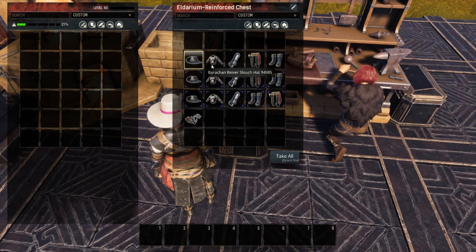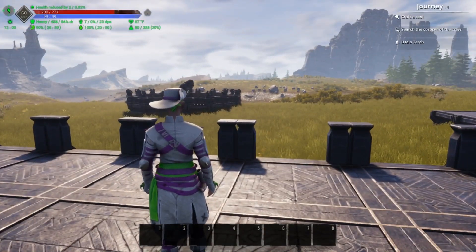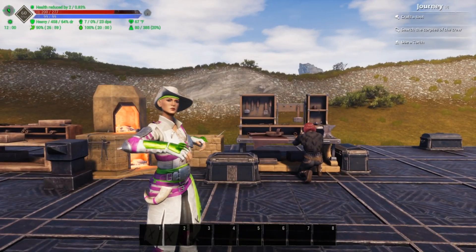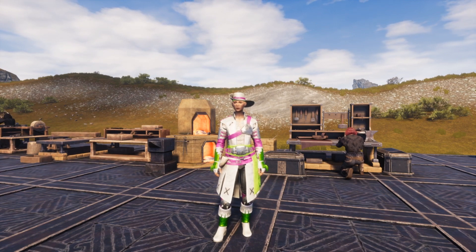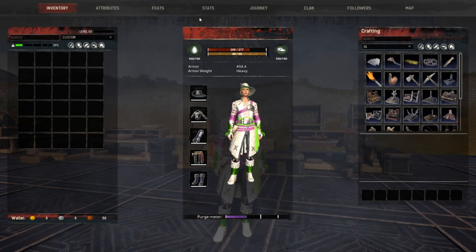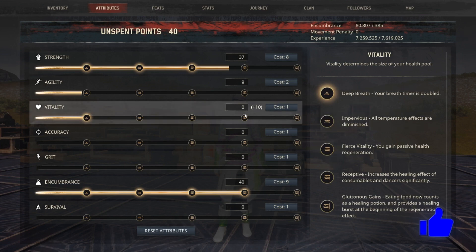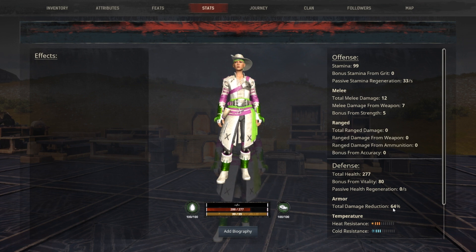Moving over to the next armor on the list, this is the version crafted with the thrall. I dyed this armor so I could easily identify it and give you an idea of how the different dye settings work. Looking at these stats, we get 458.4 armor by crafting it with a thrall. It is heavy, we get a total of 10 in vitality, and moving to our stats, that gives us 64% damage reduction and 3 in each cold and heat resistance.